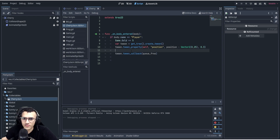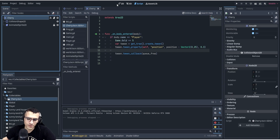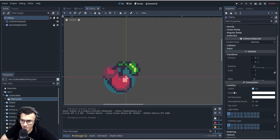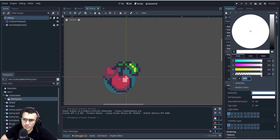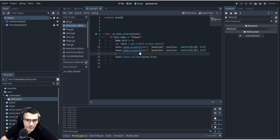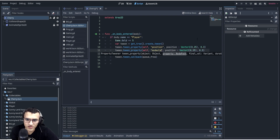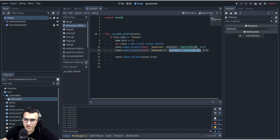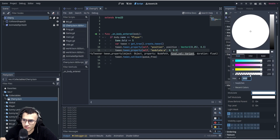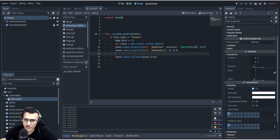We can interpolate the property of something else. If you're thinking we could make it invisible — that's a great trick. We're going to tween two things at once: the position going up, and the visibility fading out. If you go to visibility, modulate is an option. We can modulate it to become invisible slowly. So we copy-paste the tween_property line — instead of position we say modulate — and we tween modulate.a to zero.